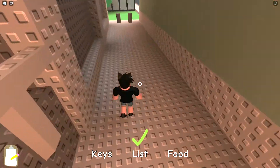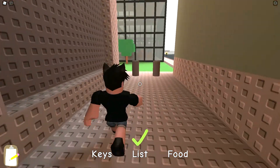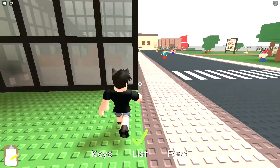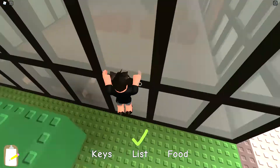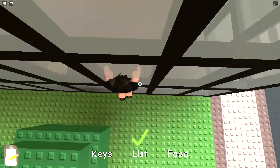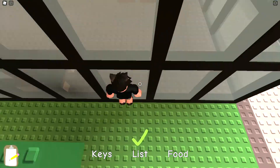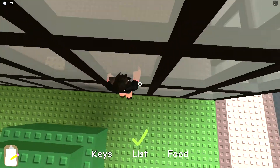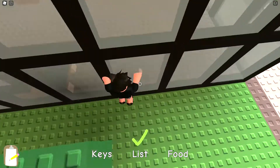After you get the shopping list, you gotta go to the grocery store to get food, which is Block Smart. I'm trying to glitch on top here, but corner clipping has been patched.